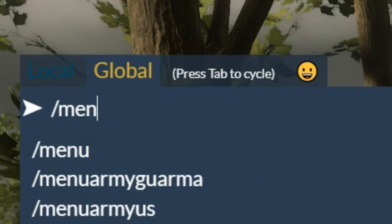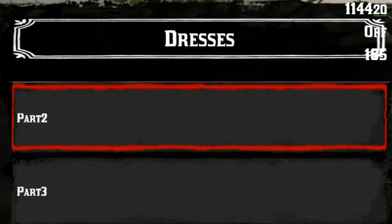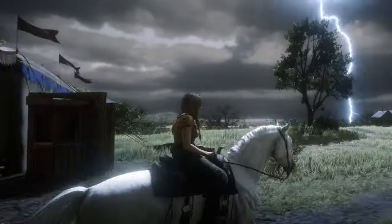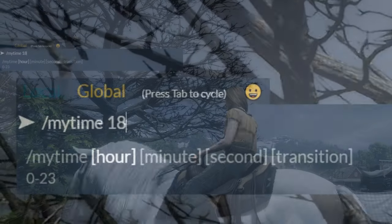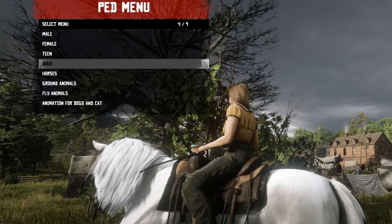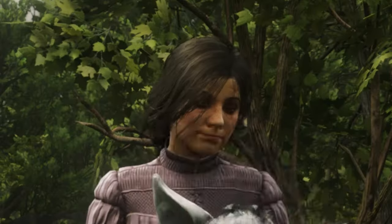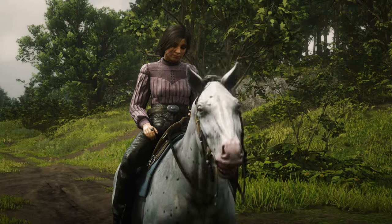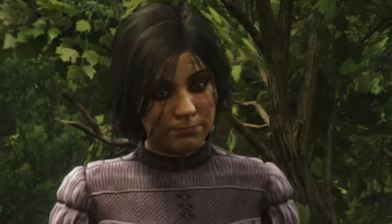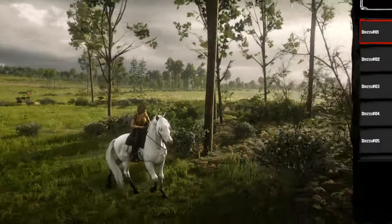Slash settings lets you toggle things like invisibility, ragdoll, infinite stamina, reviving yourself, cleaning your character, and much more. Slash menu brings up poses, interactions, outfits, and more; slash H menu brings up the horse menu for horse poses. Slash my weather changes the weather — good for shots or avoiding thunderstorms. Slash my time changes the time of day. Slash ped menu brings up the ped menu, where you can become an animal or another person — but don't go into towns as a predator, as it freaks horses and players out, and go invincible if you're going to be a bird.